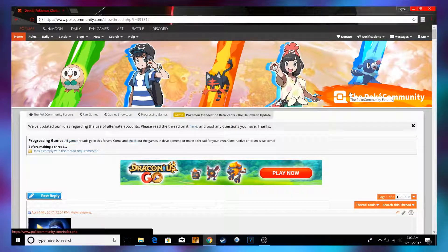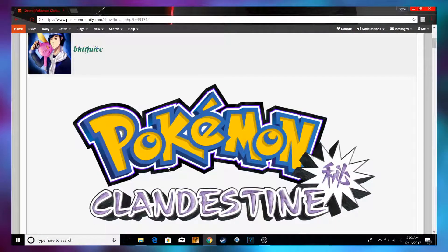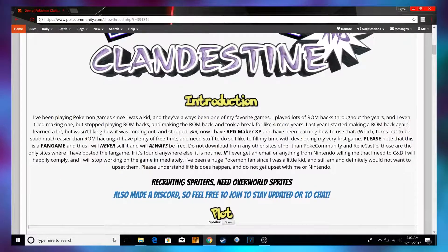But it's a really easy fix. What you're going to need to do is click this link in the description, and it'll take you here to the thread. Mostly, pay attention to my Poke Community thread, which is where I get most of my messages in the comments, compared to the Relic Castle one — but you can download it from there as well if you prefer Relic Castle.